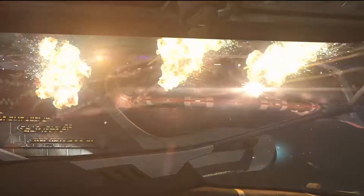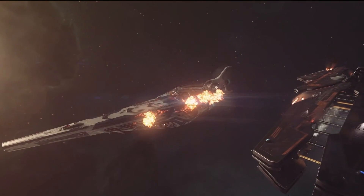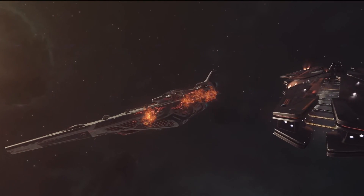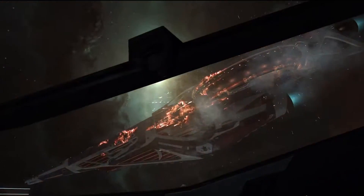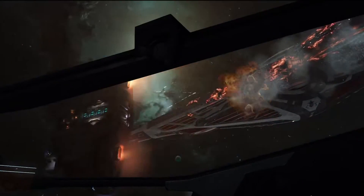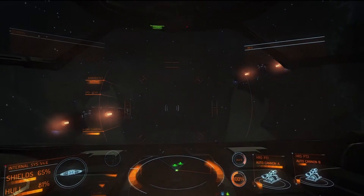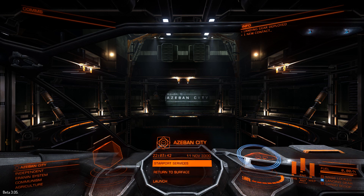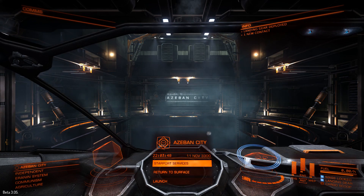What's going on in Elite Dangerous is that in the Iranian system, where all the players start at the moment, there is currently a civil war being fought, with the government being backed by the Federation and the Revolutionary Iranian People's Party being backed by the Empire. As a player and a member of the Pilots' Federation, you can influence the outcome of the war, whether that's indirectly by taking bulletin board missions to resupply one side or the other, or directly by getting stuck in and fighting.